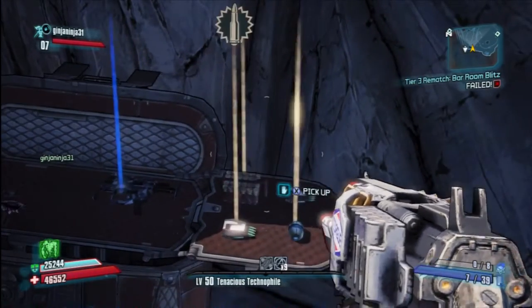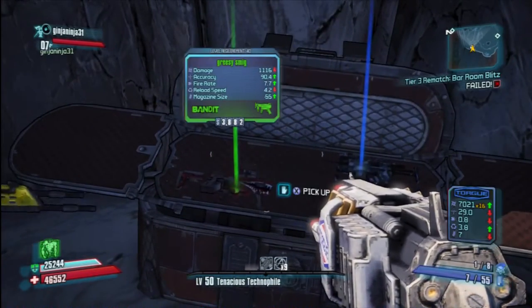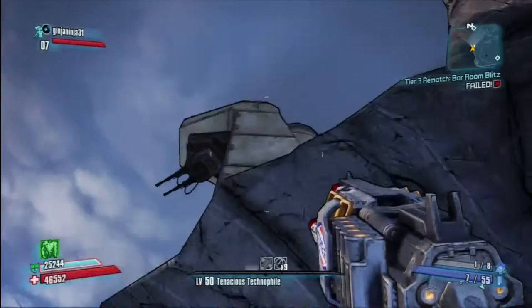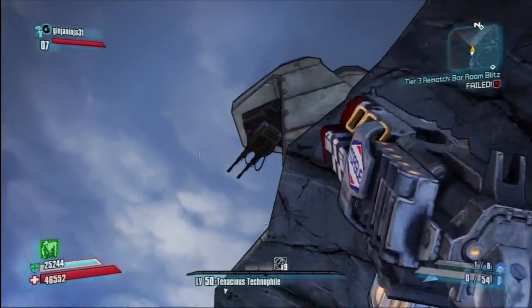So we've got a blue weapon there and a green one. We'll just pick up all the ammo and stuff. I've got all the weapons that I need, but this is a good crate to come to if you want to farm, if you want to get yourself some new weapons, money or whatever. This is a pretty good place to come to.